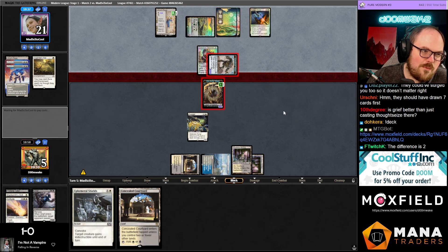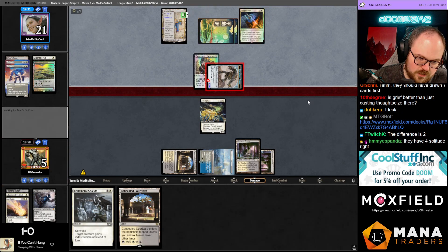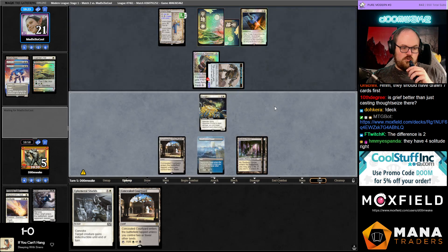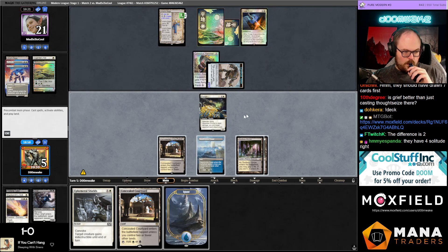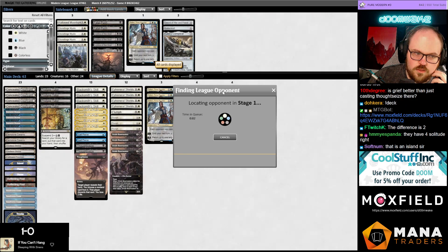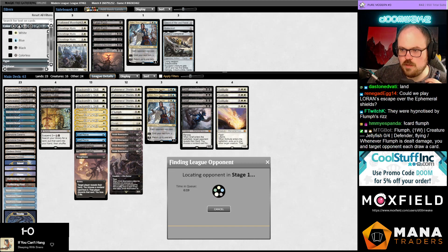They didn't draw the Shadowspear — get out of here. Bowmaster — I don't know how many Solitudes they play. Bowmaster, one time. Master of bows. Let's get the Shadowspear. Kind of weird — I don't know what happened Game 2. Maybe they just didn't realize that their Solitude stopped the combo, or maybe they didn't have Solitude for Game 2. They must have just boarded it out — that's the only logical explanation. Or they just F6'd and went to go take a break or something.